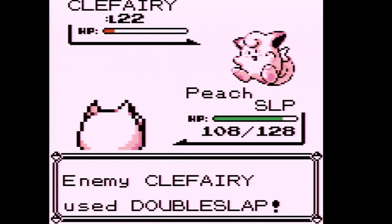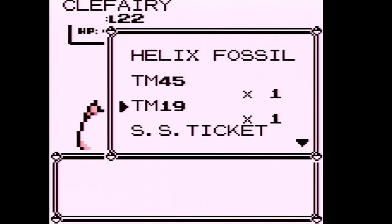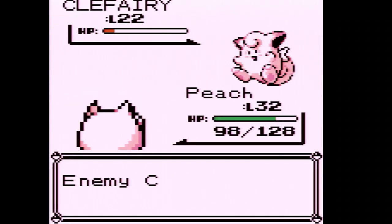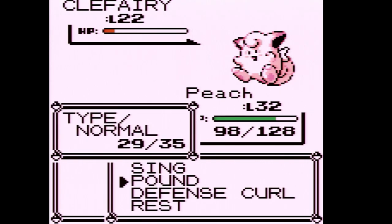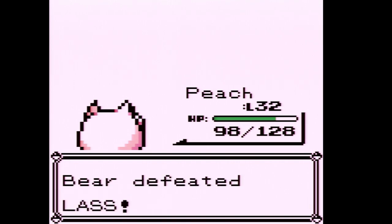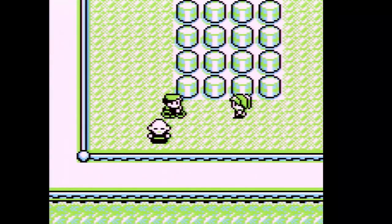This thing just keeps using Sing to put us to sleep. Let's just use an Awakening — we have five, so we need to buy more of those. And it just keeps using Growl, so let's use Pound. Eventually we're going to learn Body Slam, which is a much better move than Pound.